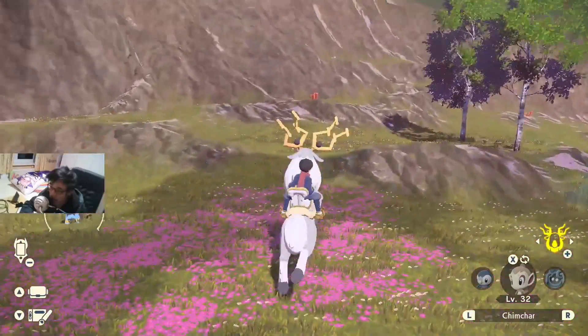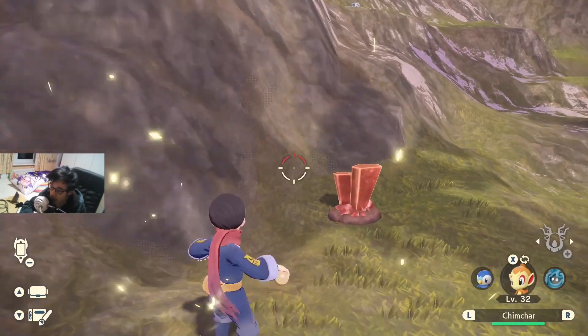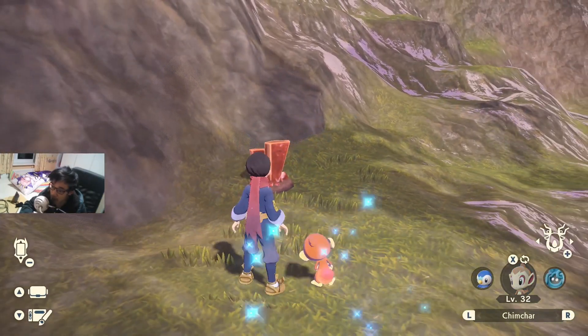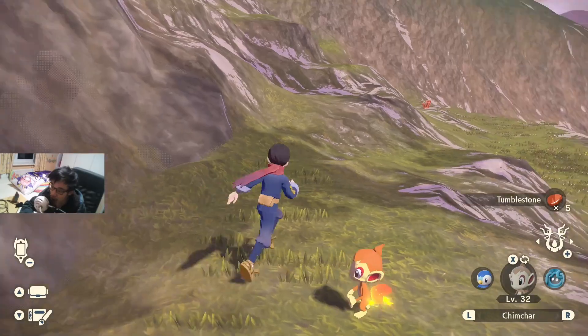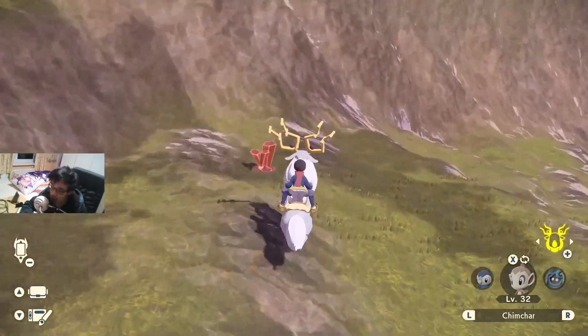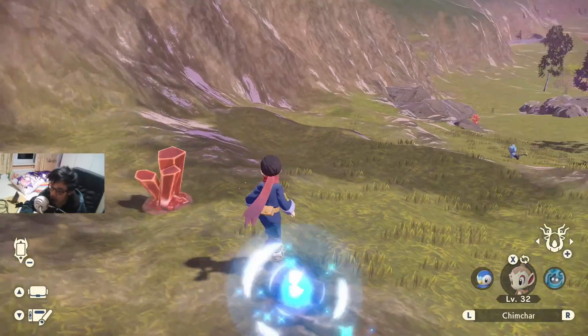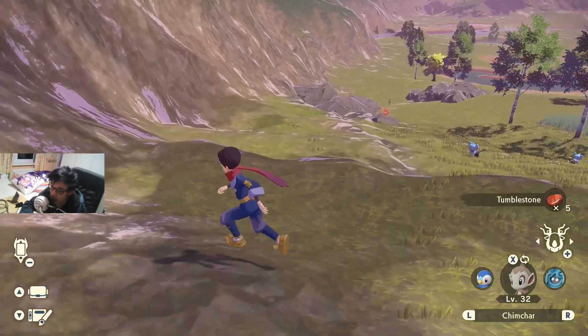So for example, these have a chance of dropping the Stardust if they're shiny. So you just go around hunting these stones until you get a shiny one and they will guaranteed give you what you need.